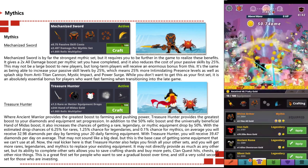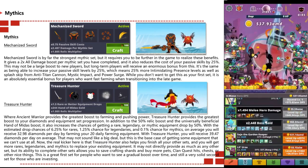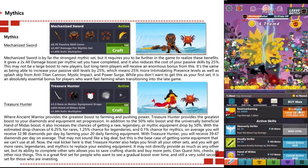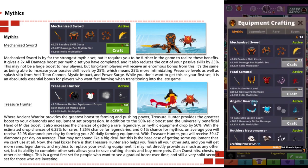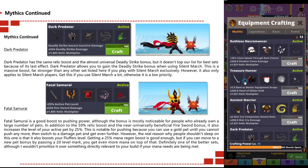The Treasure Hunter also helps you finish all your other sets while getting more rares, legendaries, and mythics to replace your existing equipment. It may not directly provide as much as the other sets, but its ability to help complete other sets lets you save crafting shards for pets, clan hits, chests, or other things. This is a great first set for people who want to see a gradual boost over time and also a solid second set for those investing elsewhere.